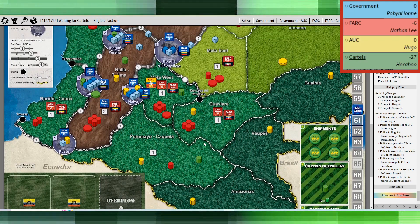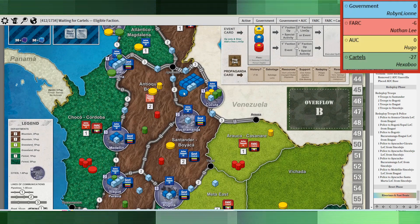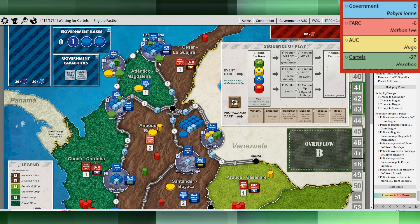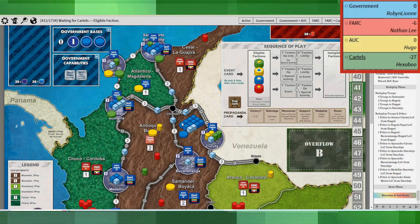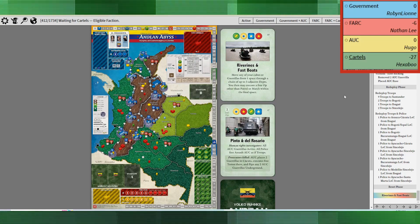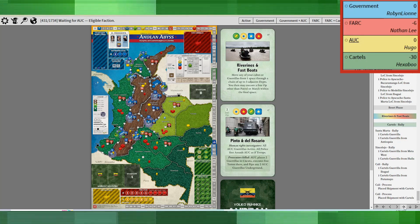The retreat mostly went to the Santander-Boyaca base, which was kind of interesting, as well as Santa Marta, way up north. Riverines and Fast Boats begins the second part of the campaign. The cartels rally around and do some more processing.